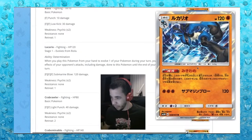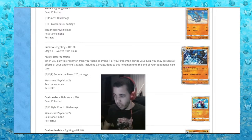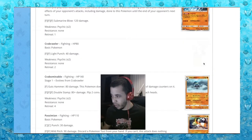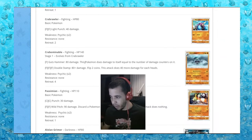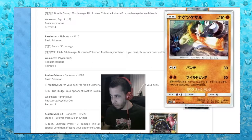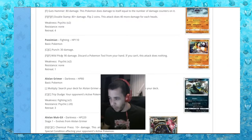Riolu and Lucario with Determination: when you play this Pokemon from your hand to evolve, prevent all effects of your opponent's attacks including damage until end of turn - so when you play it down it's safe for a turn and you can get three energies to do 120. That's kinda useless. Crabrawler, Crabominable - Guts Hammer does 80 damage but does damage to itself equal to the number of damage counters on it, so silly. Passimian - look at that art, he's fighting that Lucario. Wild Pitch does 90 damage but you discard a Pokemon Tool card from your hand, or the attack does nothing.